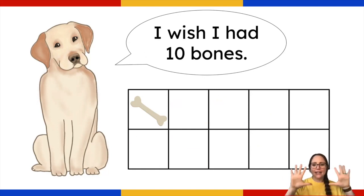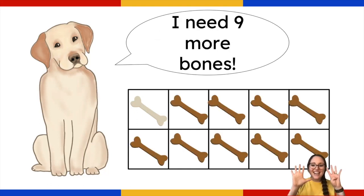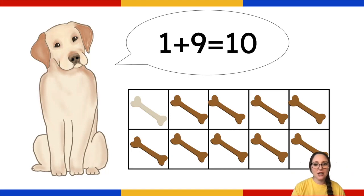I wish I had 10 bones. How many does he have? I see one. If he only has one, how many more to get to 10? Write the number sentence and draw a picture to solve this. Nine. Because he had one, so he needs nine more. One plus nine equals 10. Great job, friends.